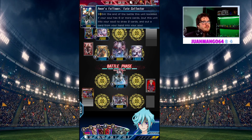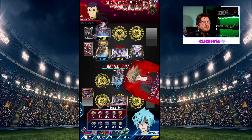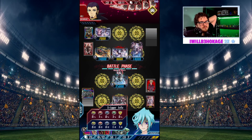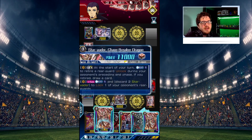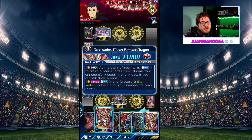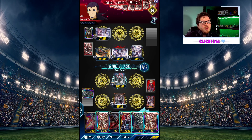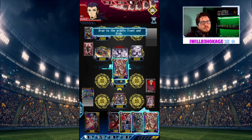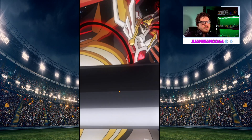We went to two — we'll take that. And we got a Chaos Breaker Dragon out of that deal. We can discard two Star Vaders to lock one of our opponent's rearguards. I think keeping him off one rearguard for a turn or two is the right call. That's what we're going to do — we're going to stay on Chaos Breaker Dragon and discard these two cards.